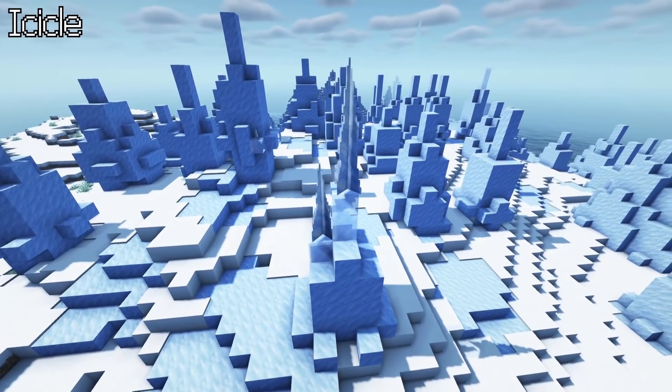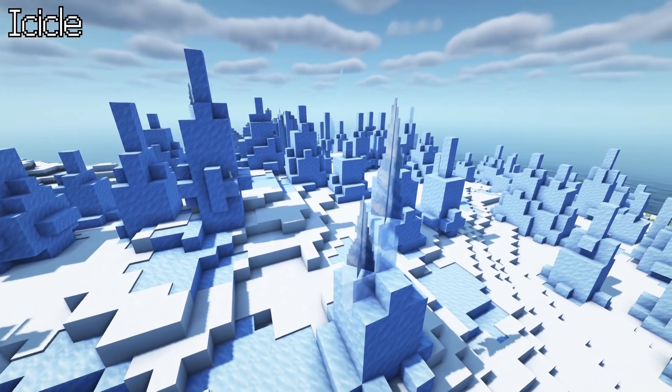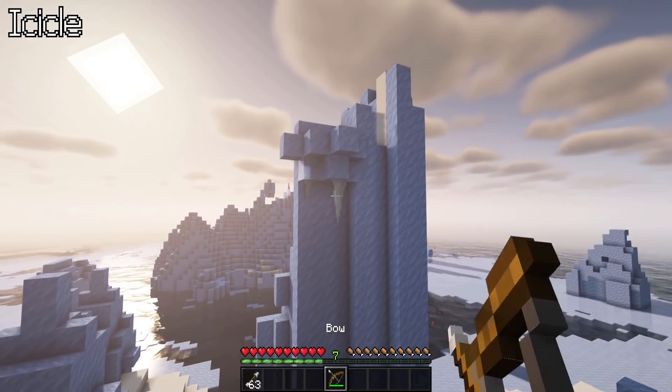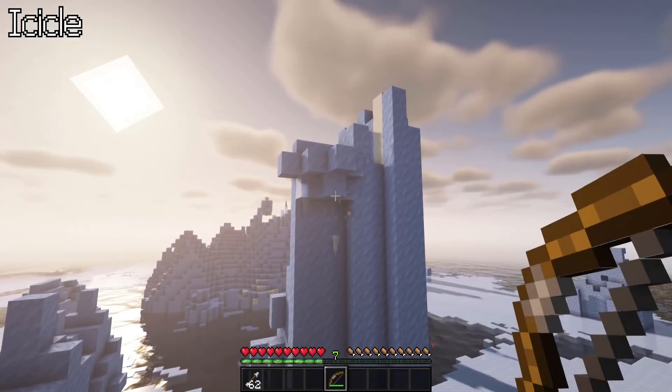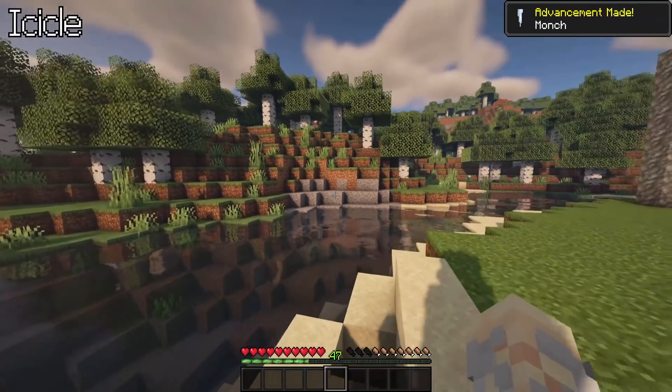Icicle. These new ice spikes will generate in snowy heights and even when it's sunny under ice, if water is above it. They will melt in hot biomes or if the light level is too high. If hit by a projectile, they will fall. Additionally, they can be consumed, granting fire resistance but also cooling you down.